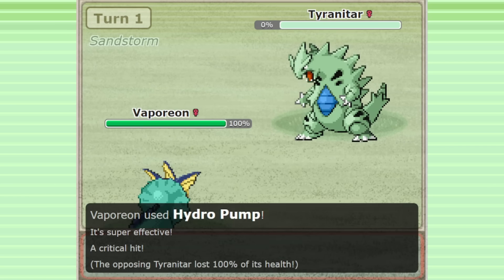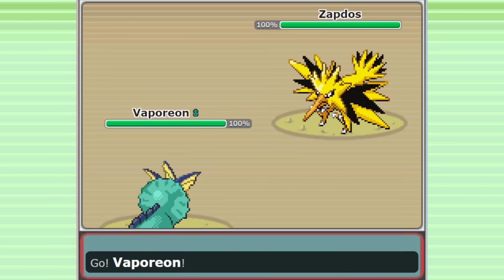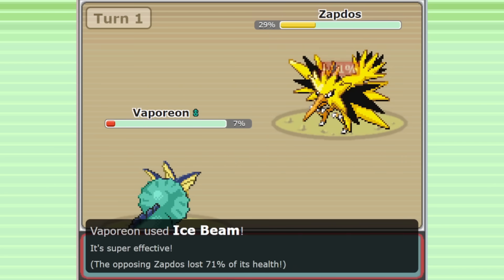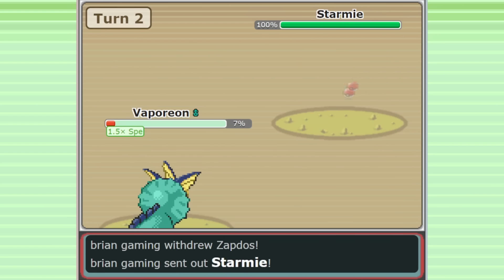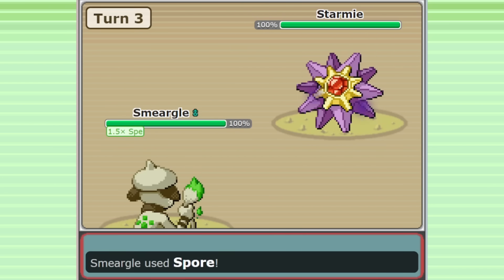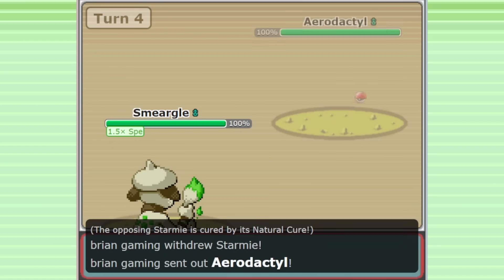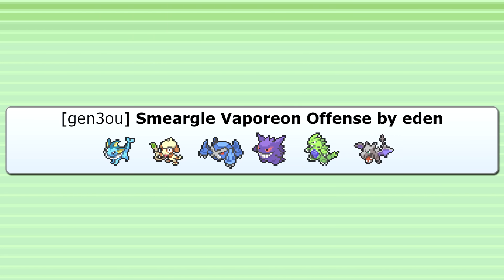This hyper offense Vaporeon set has become quite well known in Gen 3 OU and is a hallmark of the archetype. If you see Vaporeon lead, you'll probably expect this and try to play accordingly. But I think we should all appreciate the brilliance of this set and how it solved so many unique problems for the hyper offense archetype. When I talk about the beauty of this metagame and the amazing innovations that surface when you have a reasonable power level and a healthy level of centralization, this is exactly what I'm talking about. This reinvention of Vaporeon is one of the coolest developments I've seen in this tier. Try it out if you enjoy a more aggressive playstyle, but be warned — this is a difficult team to use effectively.